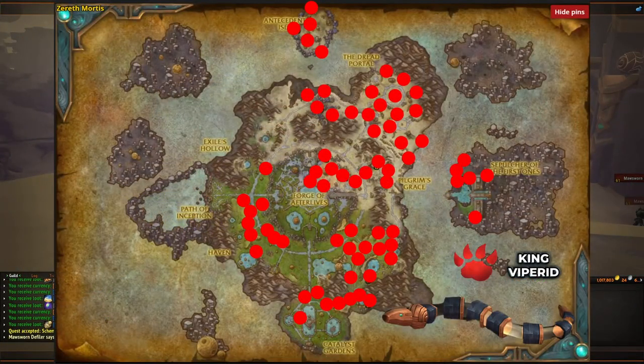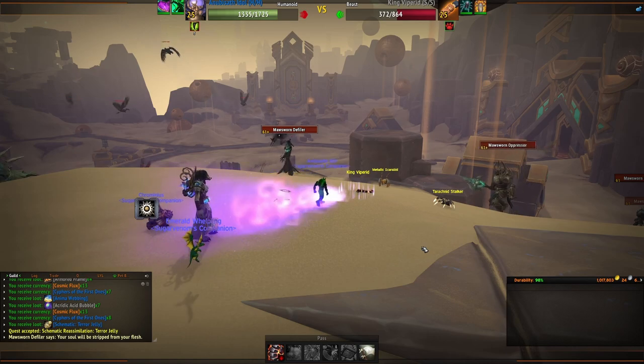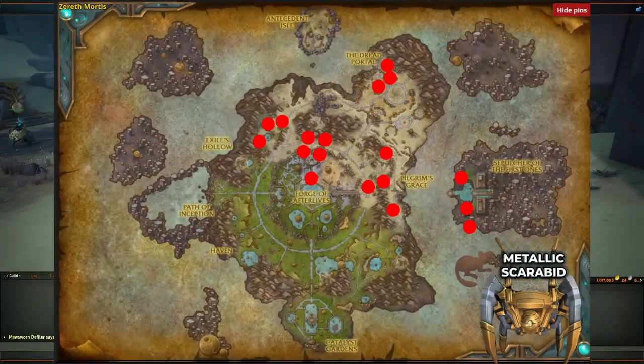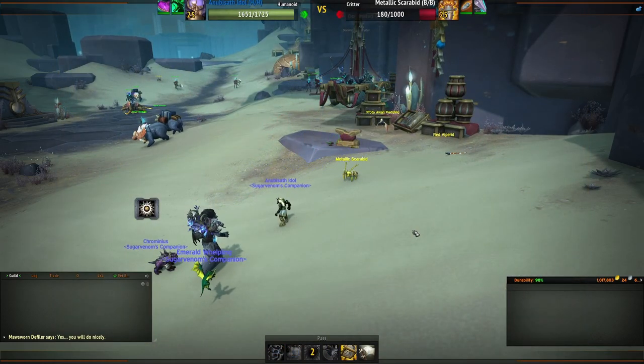Seven is King Viperid. I found these mostly in sandy areas, but they do share spawn points with the Green Viperids so you may come across one while hunting for that. I believe this can only spawn as a primary pet. The eighth catch is the Metallic Scarabid. These are very common and can spawn as secondaries to other pets. This only comes in one color.